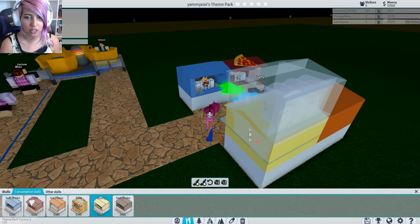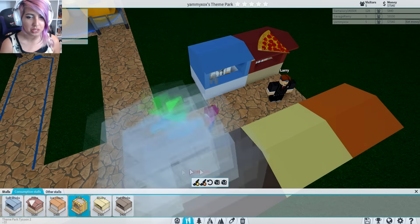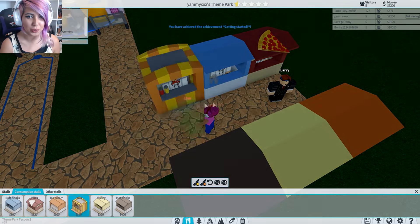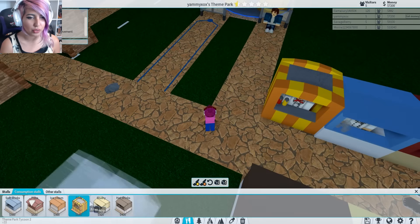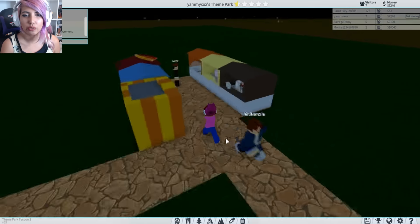How about a slushie? I'm just buying all of these stalls because I can. I'm sorry but it had to be done because my favourite thing in the theme park is food. We've got all of the food stuff now. This is good.